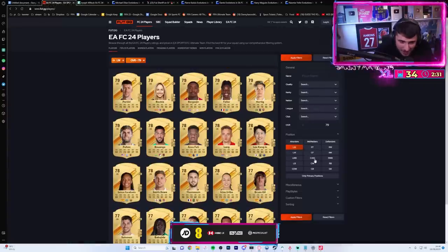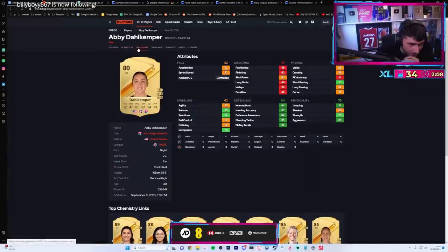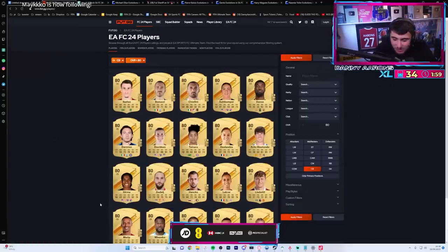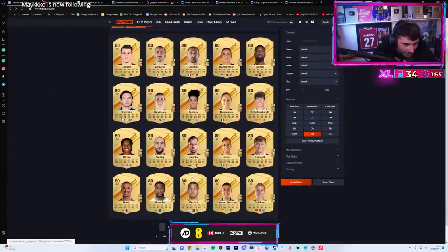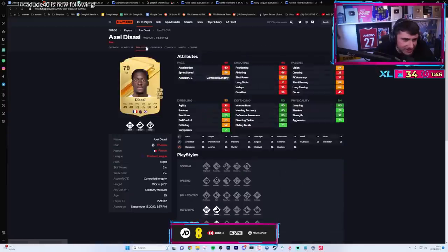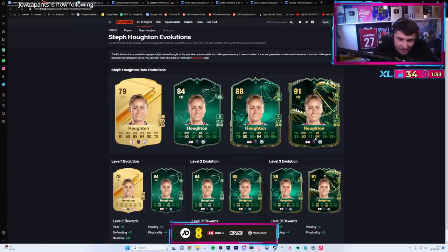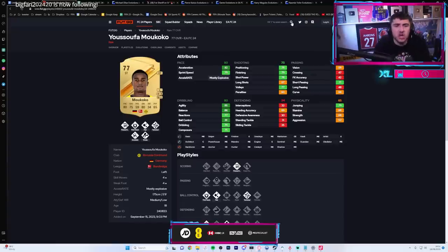Right, let's look at female center backs for evolution. Dal Kemper - 94 rated. But the evolutionary can't change their height, that's the issue. Even De Sassy would be a big boost - 49 pace but by the end 79. That's a good card, but again five foot nine.